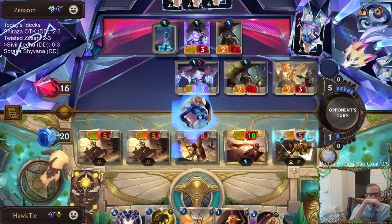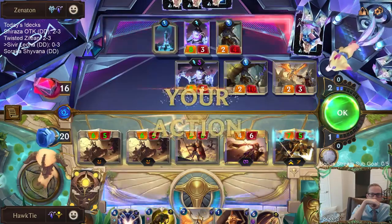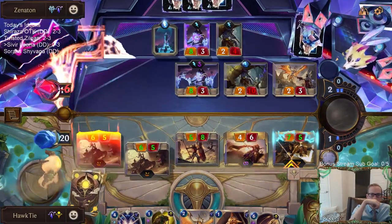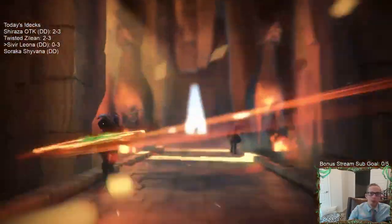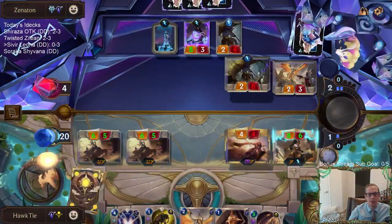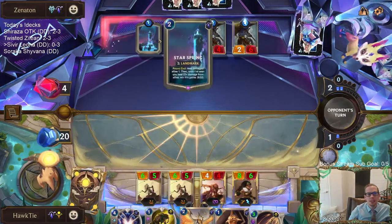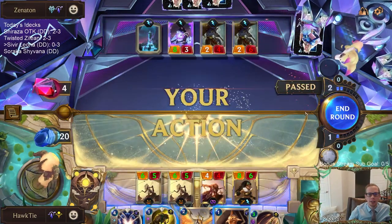I need to double Pale Cascade this thing. I think that's probably game then. It was going so good. Astral Protection is a great card - I should have been holding my Astral Protection. Actually they're only at 8, so maybe not game yet.